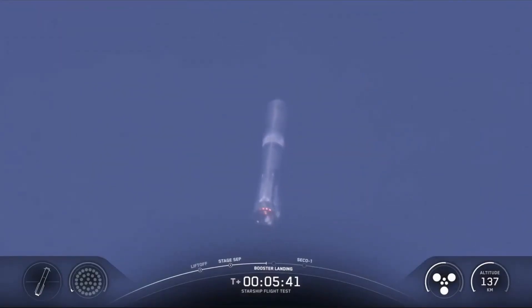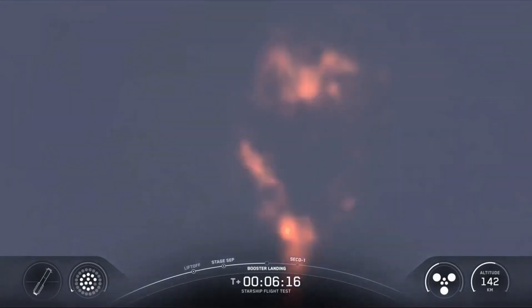Ship has about two minutes left. In about two minutes, we expect all six Raptor engines to shut down — that will be SECO, second stage engine cut off. These are some incredible views from the aft end of the ship, watching as the engines stay ignited with the Earth in the background. We've got about a minute left into this burn. All eyes definitely on ship as we get through the final stages of its ascent.